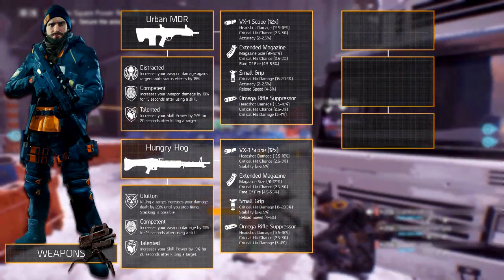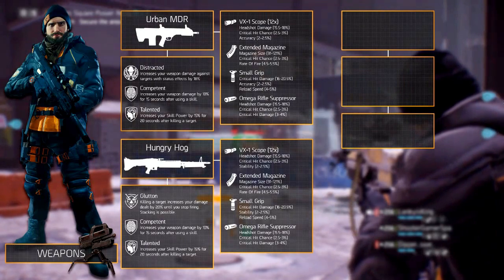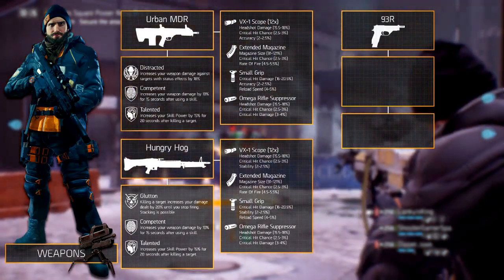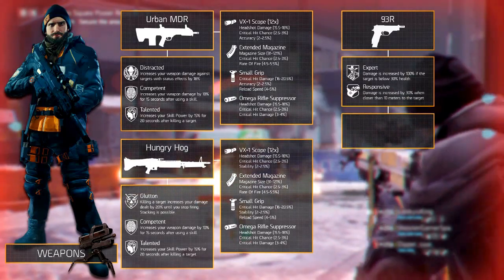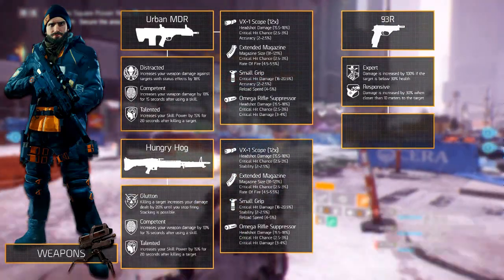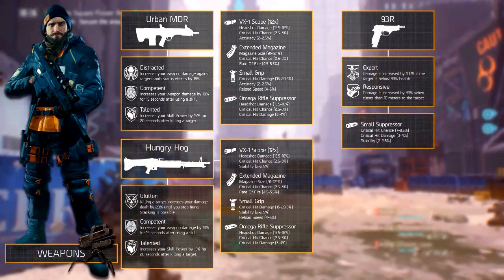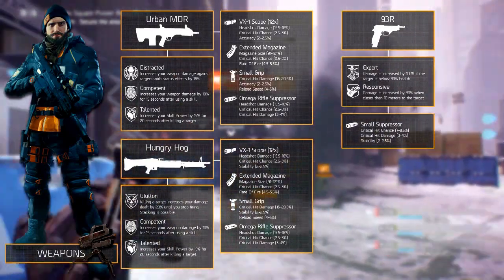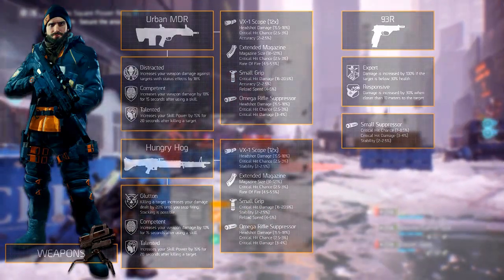The sidearm isn't really relevant, but we recommend the 93R, just like in our DPS video. The weapon talents you want are Expert and Responsive. It has one mod slot — the muzzle — and we recommend the small suppressor. You only want to use this weapon when you run out of ammo on your primary or secondary weapon.